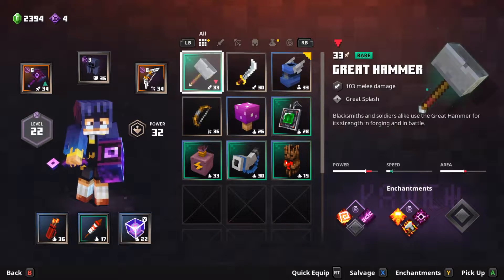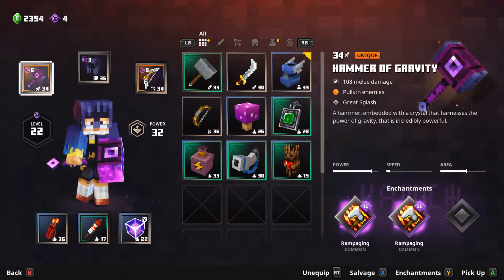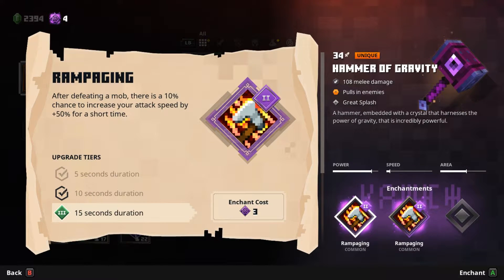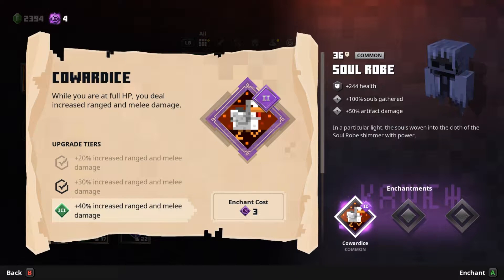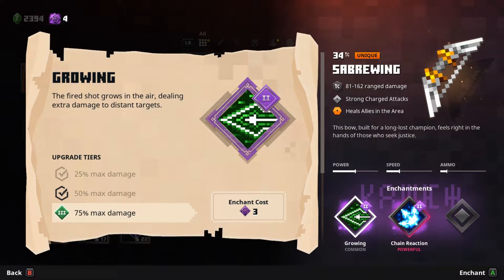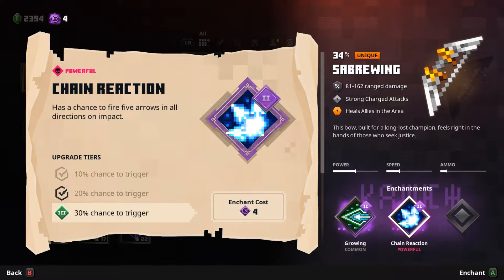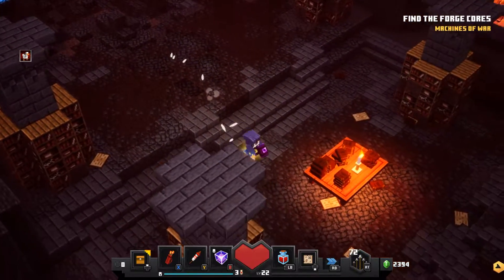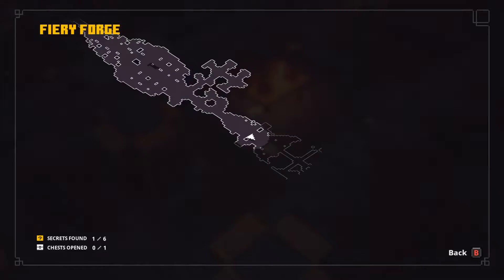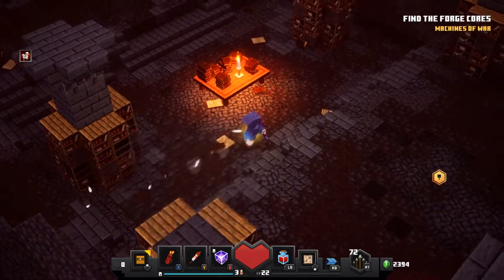We leveled up. Does that mean we can enchant something? We have four points. What can we enchant here? Could increase one of those. 40% increased damage and ranged at full health — that seems great. Has a chance to fire five arrows in all directions on impact. Let's take that — why not? Costs four, we have four. We wouldn't do anything with that other point anyway, at least for now. Let's rock it.